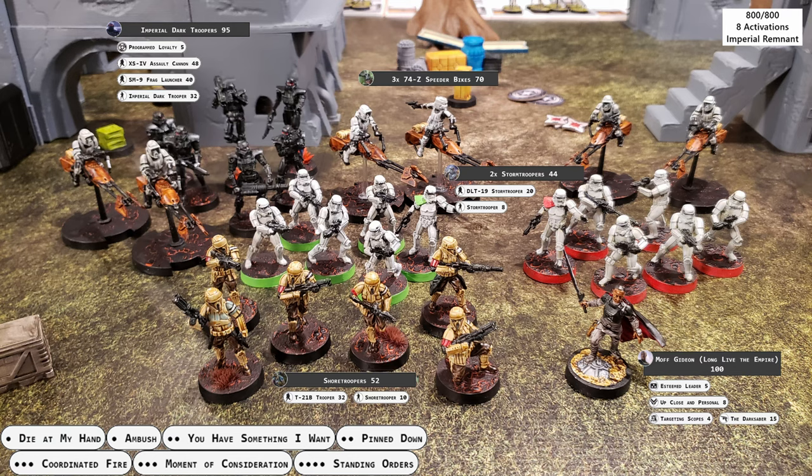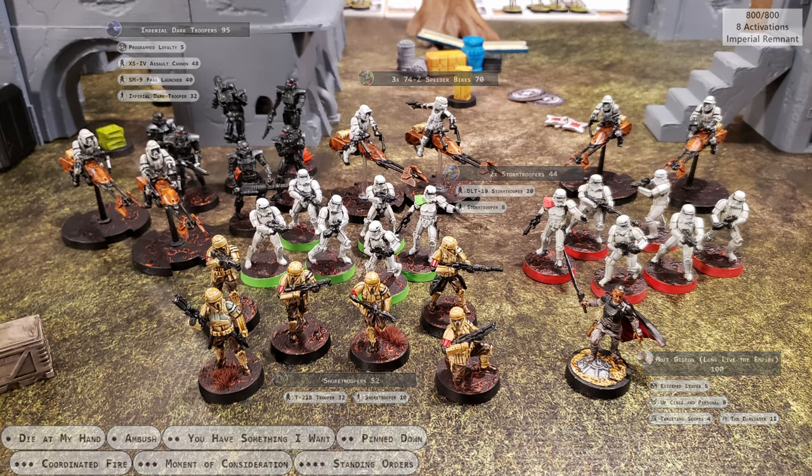Primary forces consist of two units of Stormtroopers and one unit of Shoretroopers. They bring three units of 74Z Speeder Bikes and the core punch of the force: a full unit of Imperial Dark Troopers.